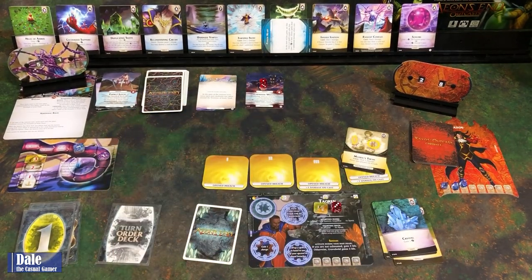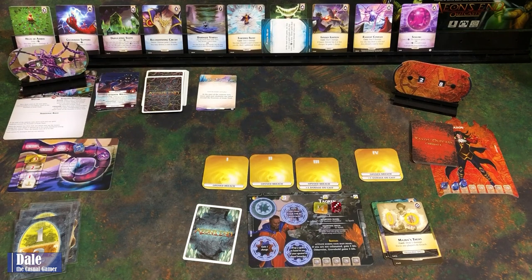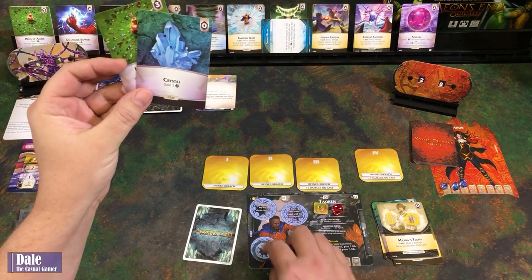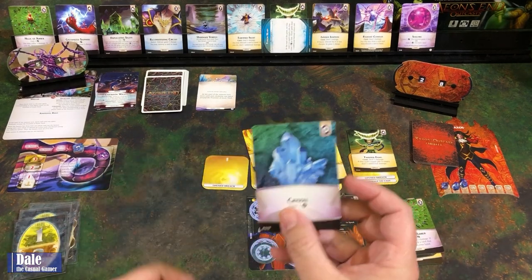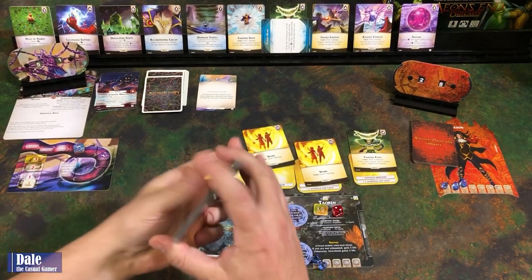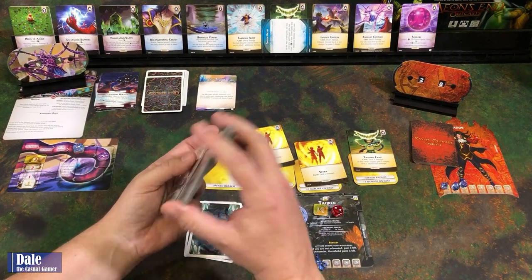Next round: dealing two damage reduced to one, which is enough to take this guy out. Then we play this, taking a damage to destroy that — down to two — but it lets us gain a charge. Spend two for another charge and prep some spells. Ending our turn, drawing five and shuffling. Fountain of Souls is at 51, Zaxos at 28, and we are down to two. We'll see if we can survive another round.